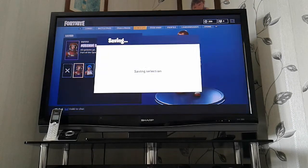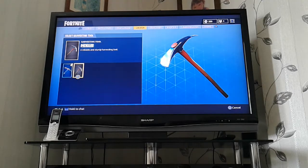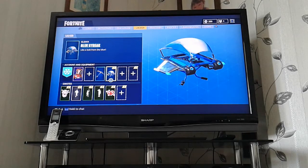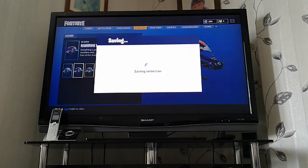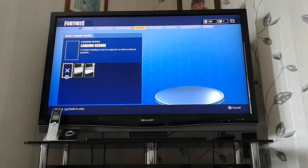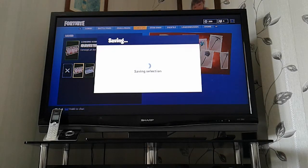In skins, we're going to equip Mission Specialist, we're going to put on this pickaxe, we're going to put on the Rainbow Glider, and we also have a loading screen — I'm going to take that as my loading screen.